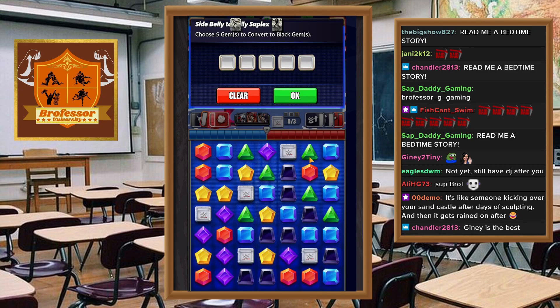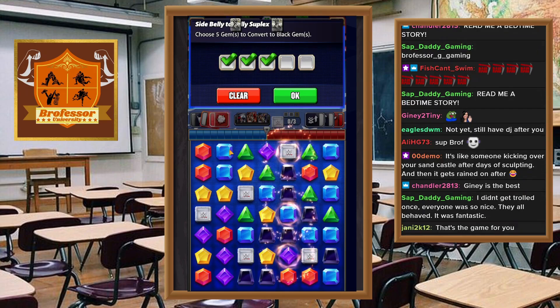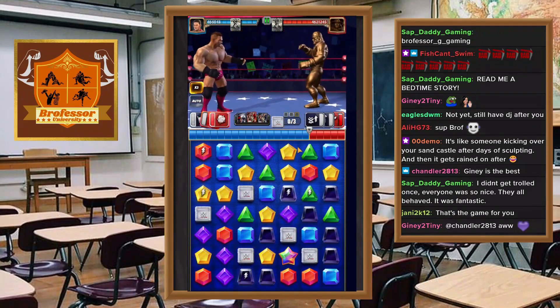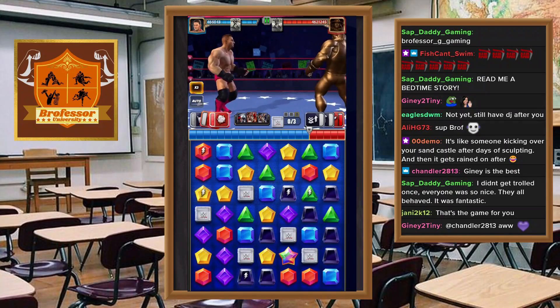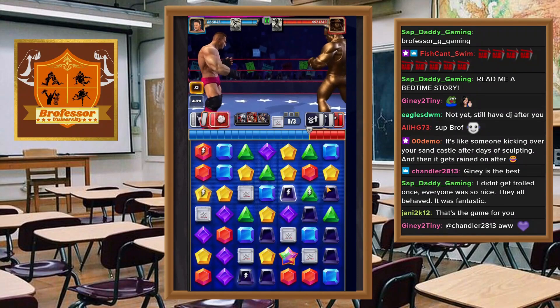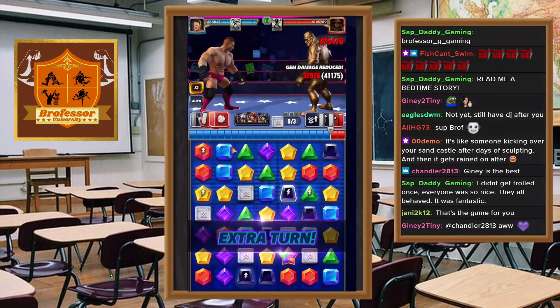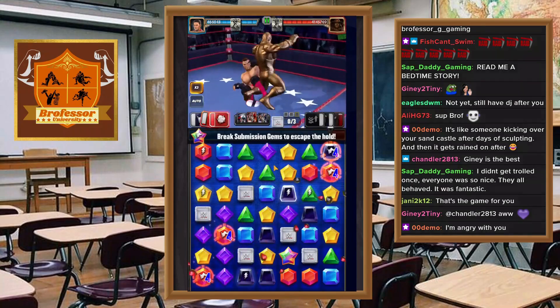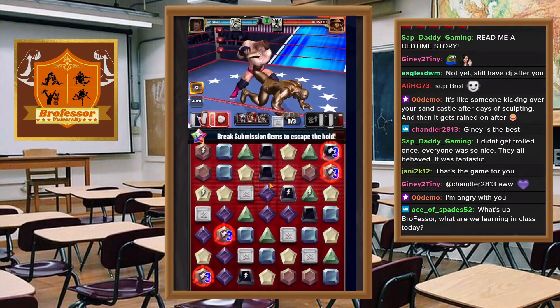Two days of sculpting it and then it gets rained on — yeah, that's basically what's happened. My castle has been completely rained on. We'll take those ones — this is a really poor board for us to work with. We'll put those up there. All right, that is the game. You can get trolled once — everyone was so nice, they all behaved and it was fantastic. I hope everything's going well for you. I'm glad you all have come in as I try to defeat this awful node in the game. We've gotten one down so far.